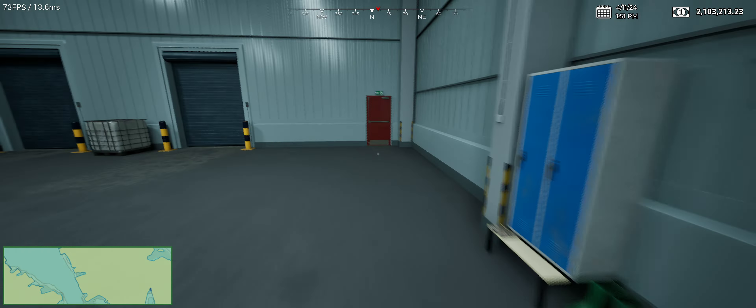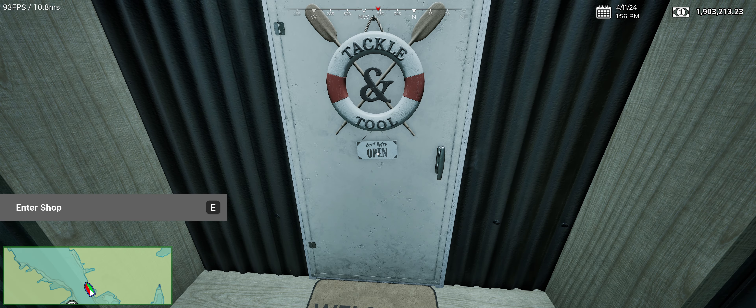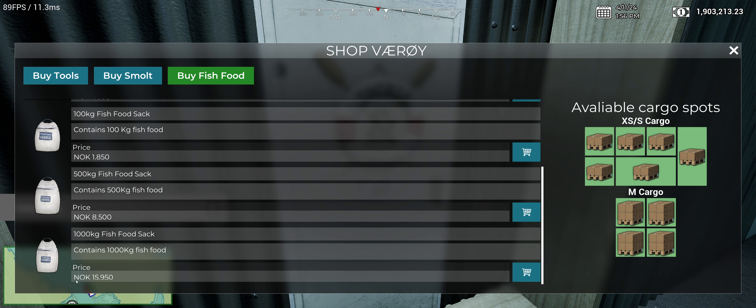From our storehouse, we are going to buy smolt and fill the container with salmon smolt. There we go — that should do it. It's full. Then we have to go over and buy fish food. You've got to buy the biggest bag — the 1,000-pound bags of fish food — and we need four of them: one, two, three, four.